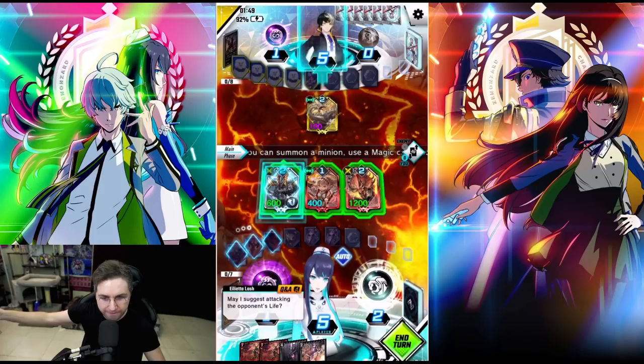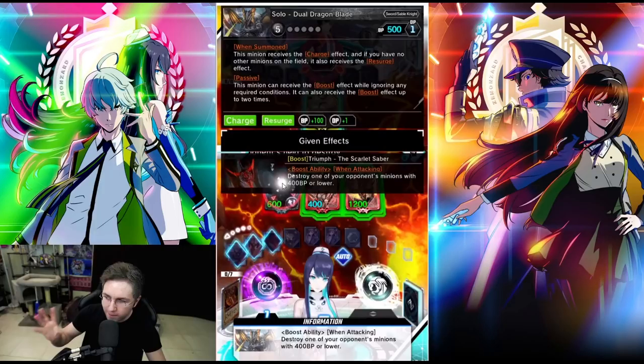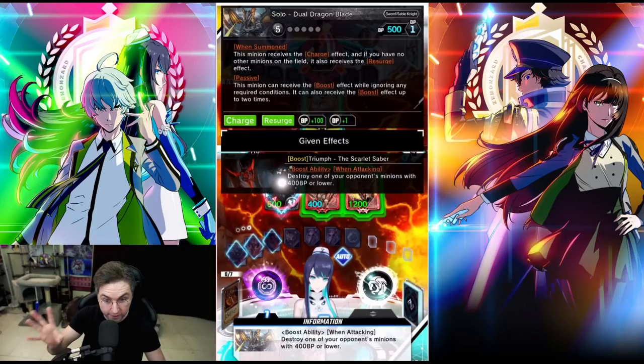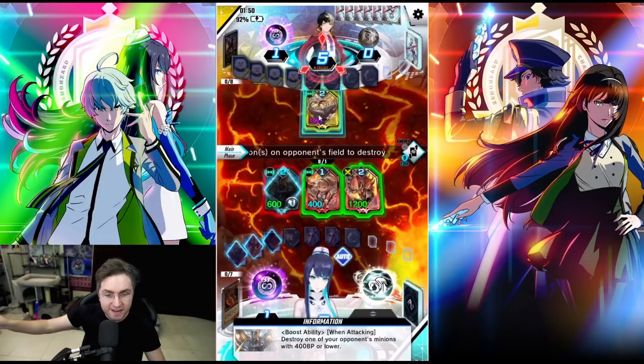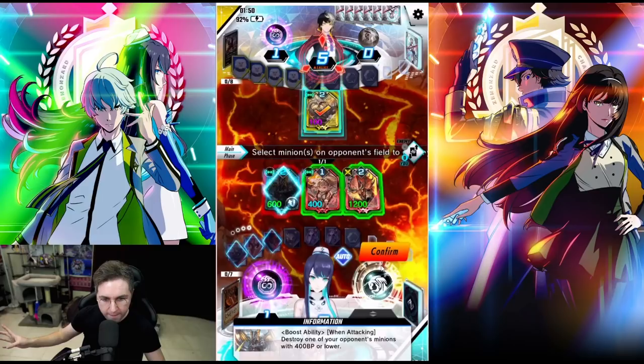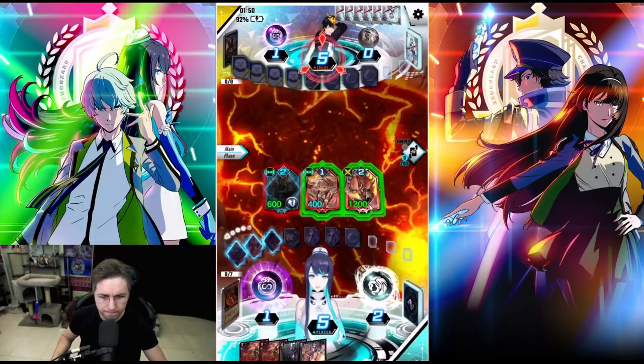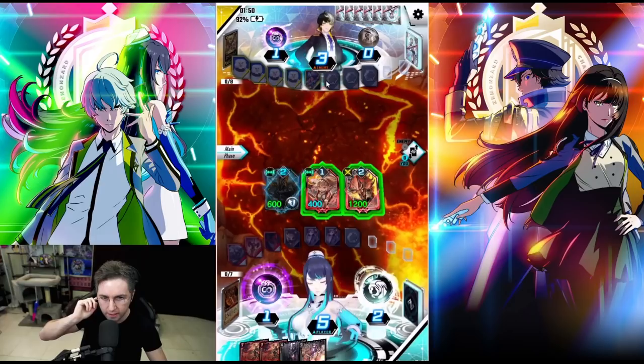Let's go for the face — if he blocks it, he's going to lose his unit. Wait — we still have the sword equipped from earlier! So on the attack, we're going to destroy an opponent's minion with 400 BP or lower. If we had attacked when it was 900 BP, it would not have destroyed it. So by using our other minion to lower its battle points first, on our attack we will destroy his minion that's now 400 or lower. And listen, if you're confused at all, the AI buddy is pretty much suggesting nearly every play I'm doing — besides a few I went against.